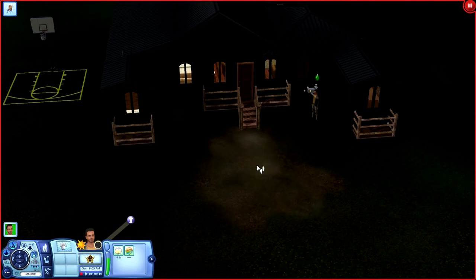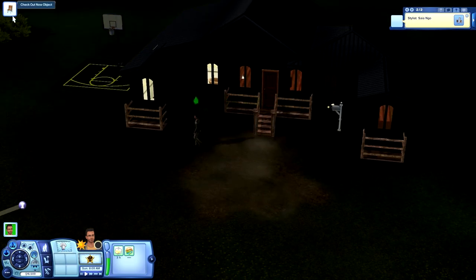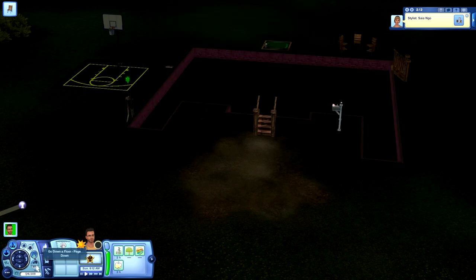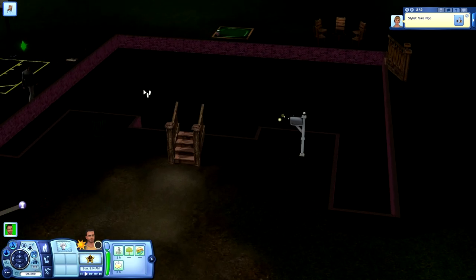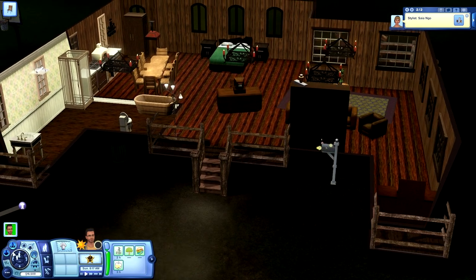My little Sim is here by the mailbox, ready to go inside. He's going to go check out the inside. You know I like to go all the way to the bottom. This house is actually only one story — there's no basement — and we're going to take a look at it.